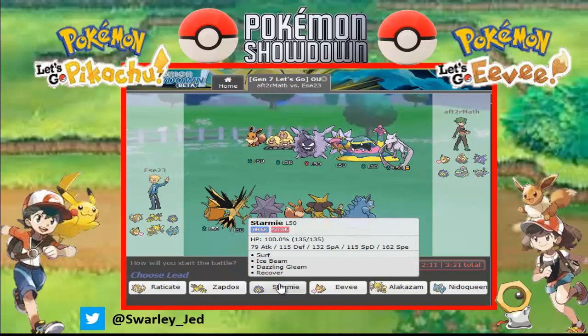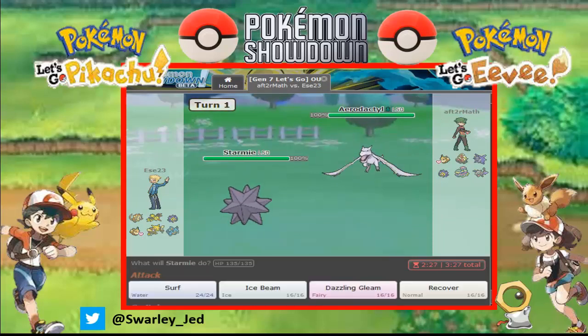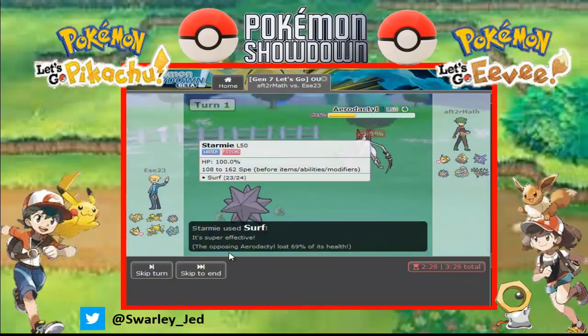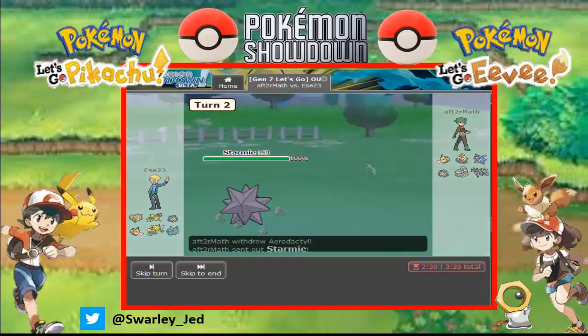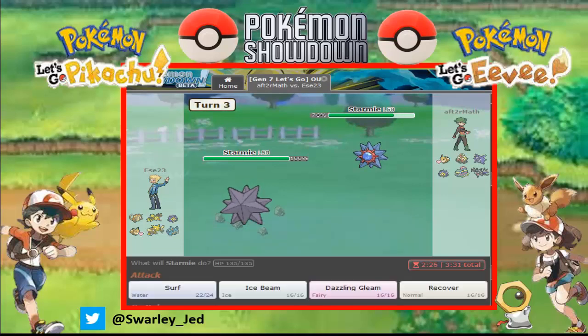Now I can pressure him with Starmie and Surf, so let's do that. Let's go for Surf. He's gonna stay, he's gonna Stealth Rock, and he's not gonna die. I'm gonna Surf again. There goes Starmie. He must have Thunderbolt, to be honest, so I will switch — I won't switch to Nidoqueen.